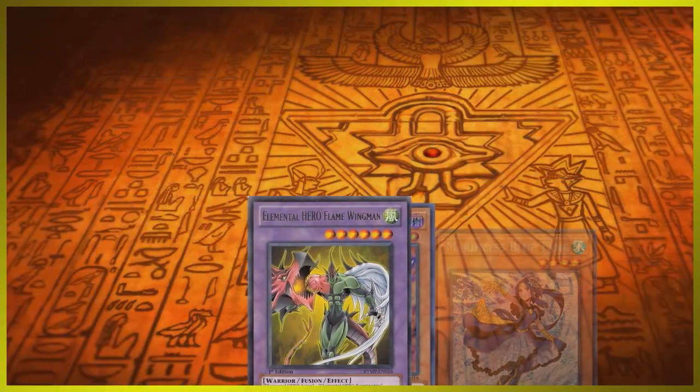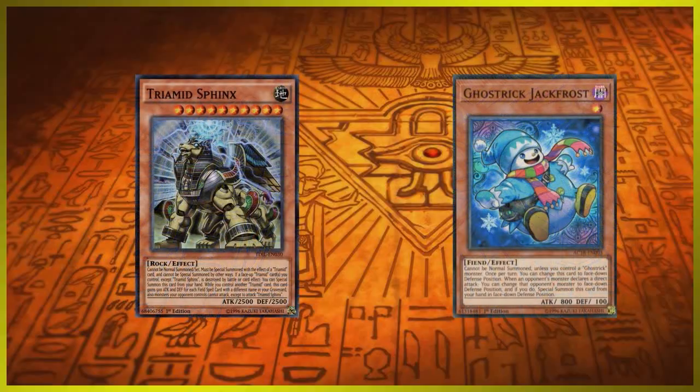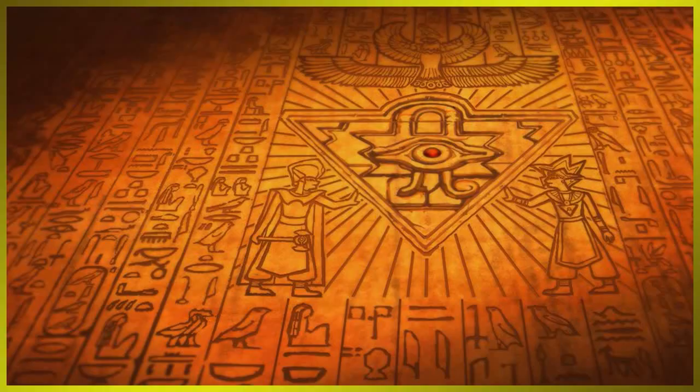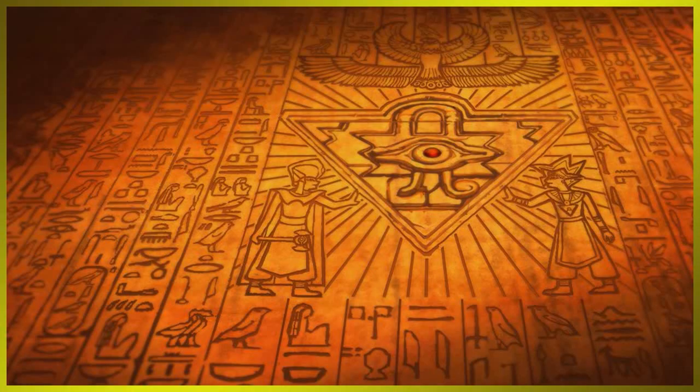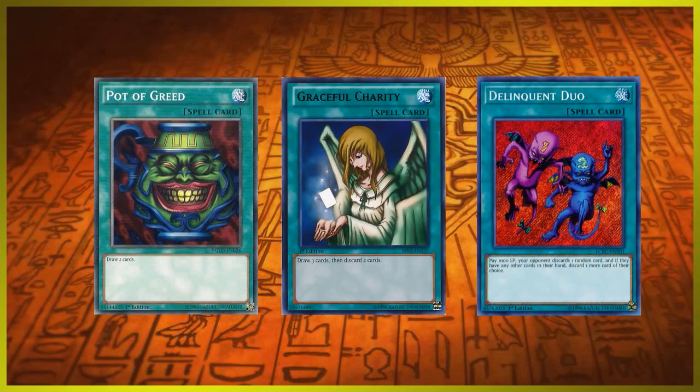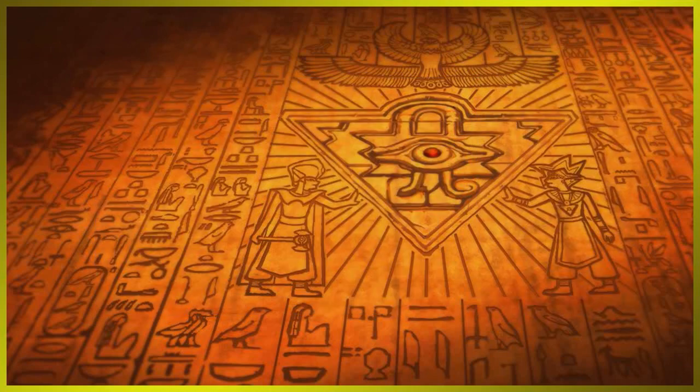Your tribal deck from 2016 probably won't be able to hold up to today's standards of card power. But despite the lack of support for your favorite deck, that doesn't mean it's completely unplayable versus the top decks — it just simply means you need Staples. We're going to be covering a few cards that can be separated into three categories: Handtraps, Board Clearance, and Draw Power.